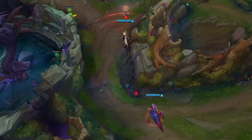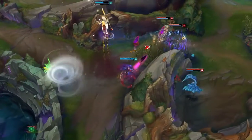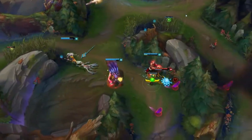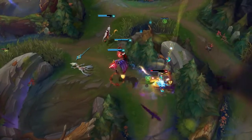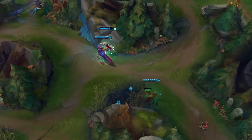Once per fight, Xayah gets to ignore enemy spells and set up an almost guaranteed root. Diving through Glacial Storm and Flash Frost, Feather Storm followed by Bladecaller forces Janna's and Jinx's Flashes. Without any cooldowns left to defend themselves, she and Lee Sin team up to prove once and for all who's the big bird on this street.